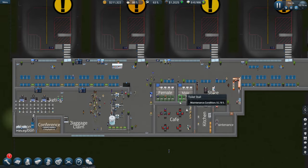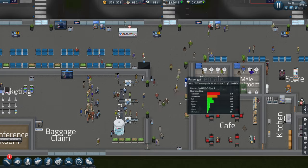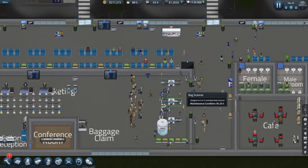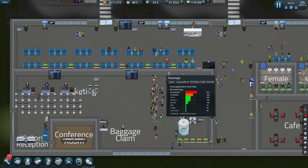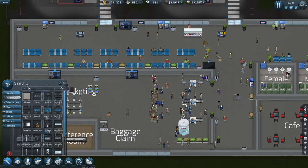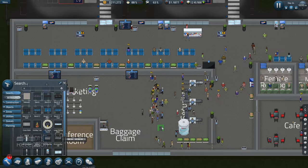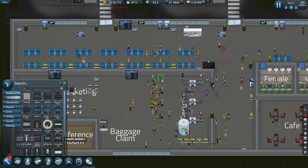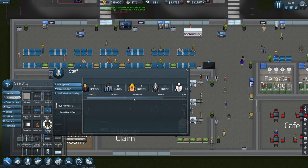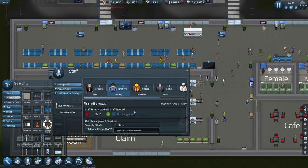Let's open everyone here. We need to put another ID check stand — they're all called ID check stands. Let's put another one over there and get another two. Security staff — I might need to start looking at this again, to be fair.